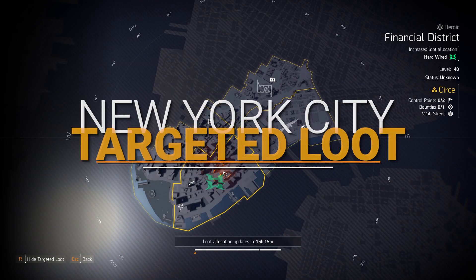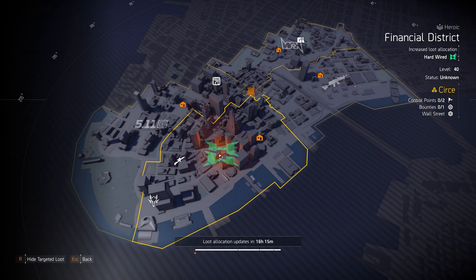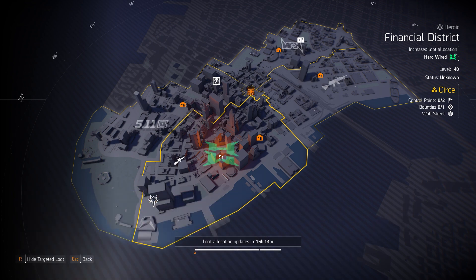New York City Targeted Loot highlights. The only gear set we got is Hardwired. A subscriber shared a build with me: 4 pieces of Hardwired, a China Light piece with Glass Cannon or Unbreakable, and the Vile Mask. Run the Jammer Pulse and Firefly, or the Bulwark Shield to cycle skill cooldowns fast. That's not my build — it's running Butchers and I still need to figure out and try it myself.